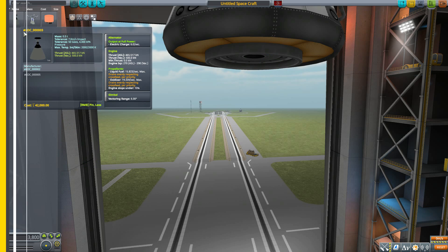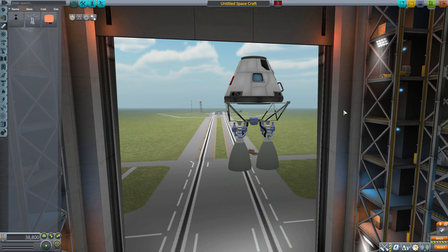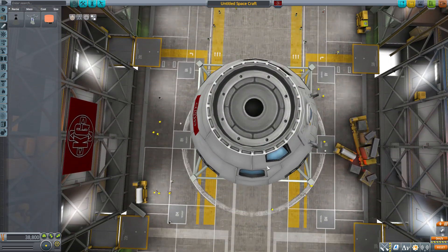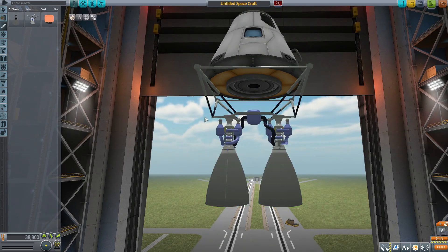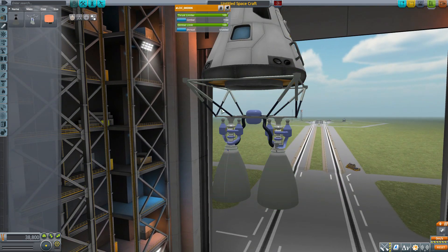The next engine is the number 6 — a lot more detail on this one, I very much enjoy it. Stat-wise, it will produce 15 electric charge per second with its alternator. It's again only producing 500 kilonewtons of thrust, but with a higher ISP at 450 in vacuum, once more using liquid fuel and oxidizer, and again with a 6 degree gimbal range. As you can see, it's a very cool, detailed looking engine. It's kind of odd having the square bit at the top going down to the more roundish engines, but hey, it works, it looks good, and I like all the little random struts about.